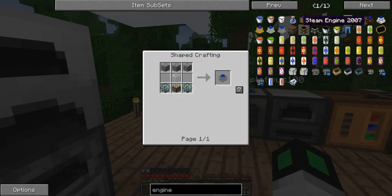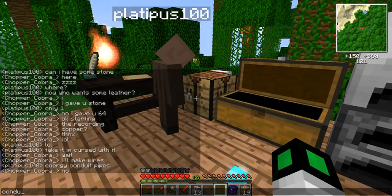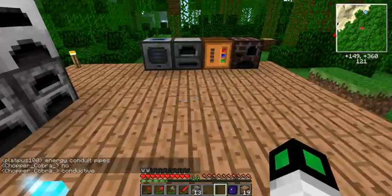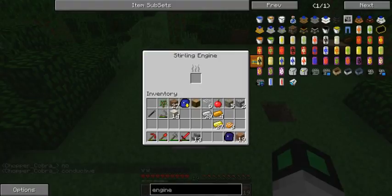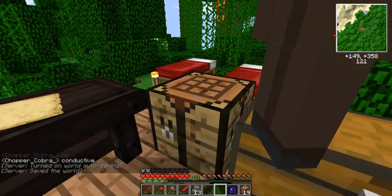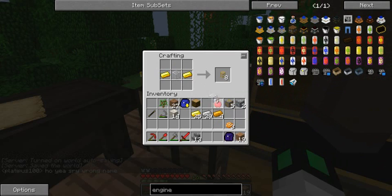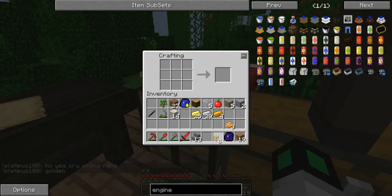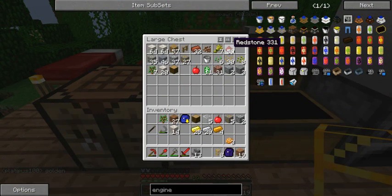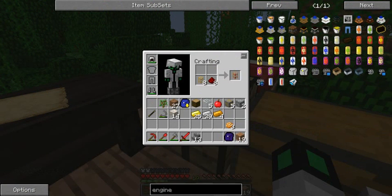Here it is - it's very easy and simple. It just needs some coal, and it will use it to provide the machines with energy. As you can see, this recipe can make golden transport pipes, but if you put eight redstone with it, it will make energy conductive pipes.